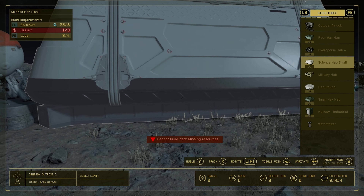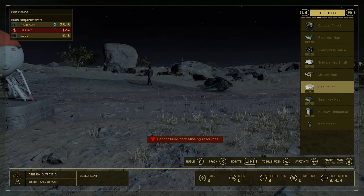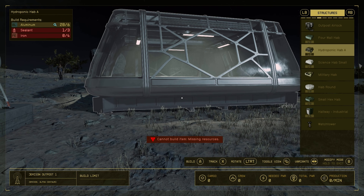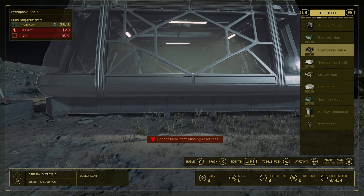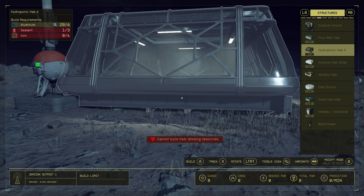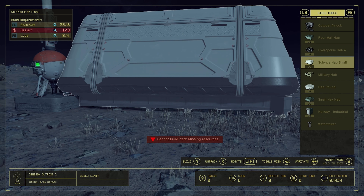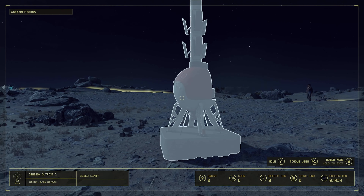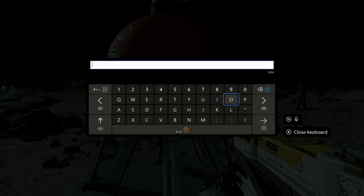Up on the right you can see all the stuff you can build — it's pretty awesome. So if I wanted to build a hydroponic bay, for example, we can track it. On the left side you can see we need aluminum — 20 and 6 — we have lead, but we need sealant. So I have it tracked already. We can go ahead and rename this so we don't lose our base.